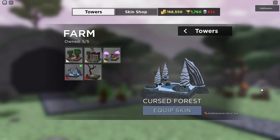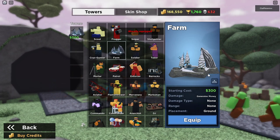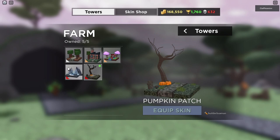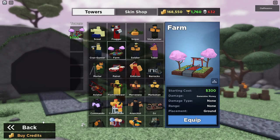How do you farm in Tower Battles? First, you're going to go over to Farms, click on the skin, and unequip Cursed Forest. It's a horrible skin — just don't use it. You can't even tell the difference between levels. Just don't use it, it isn't worth it.